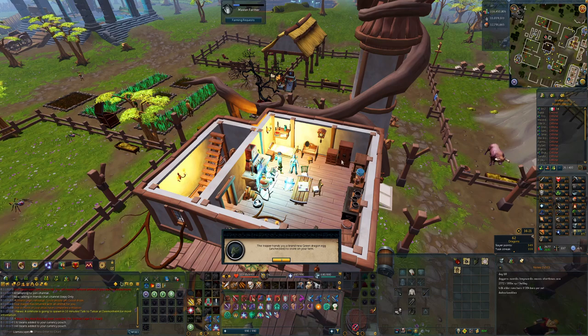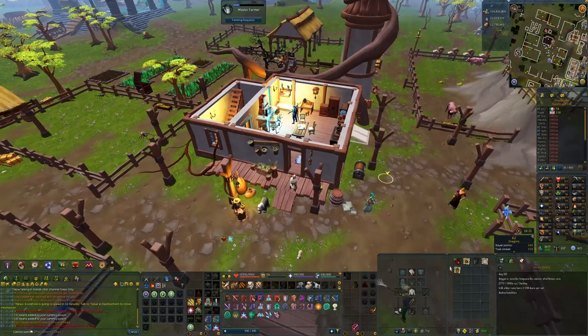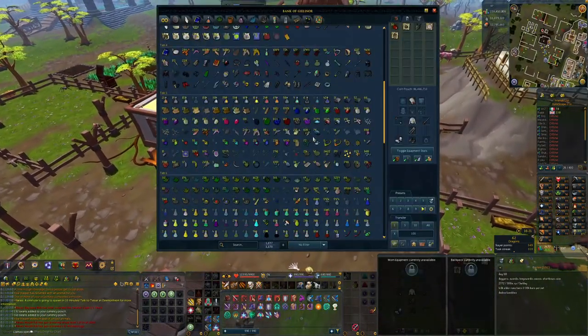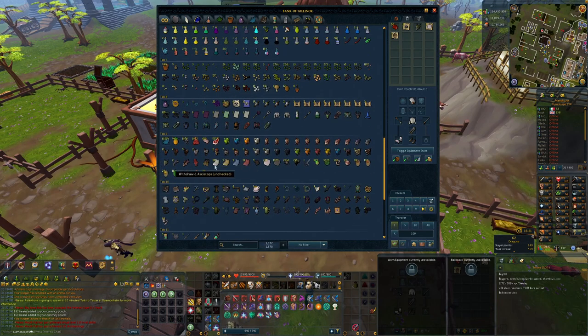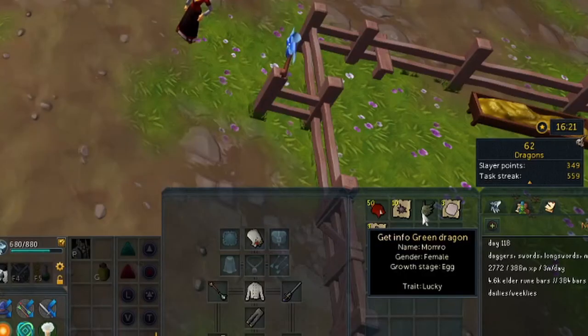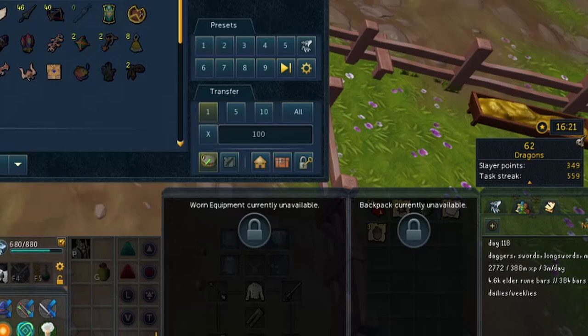On to day 118, starting the day off by checking my trapper and there is another green dragon. Female, right? Female is what I need. Let me just check beforehand so I don't get overly hyped for something that might be wrong. Alright - Scorch the male. Hopefully we can get you a mate. Let's go! Farming XP problems solved - that's incredible.